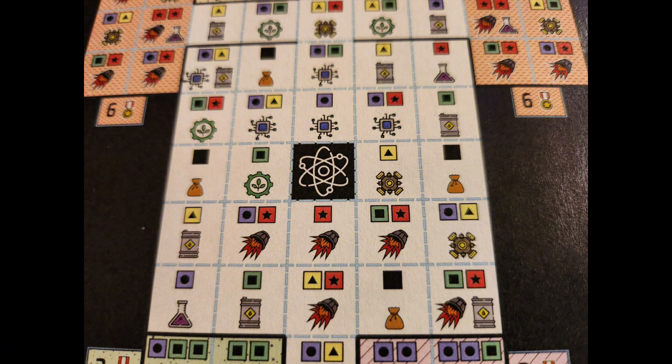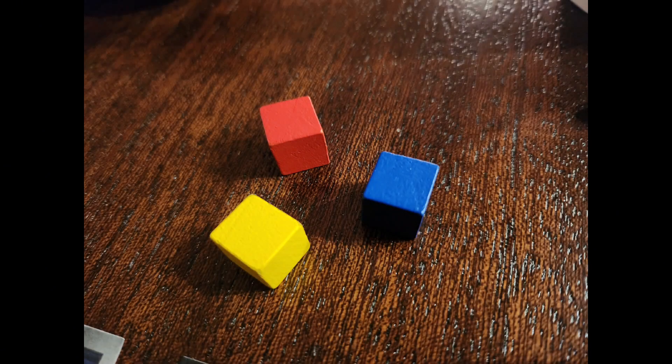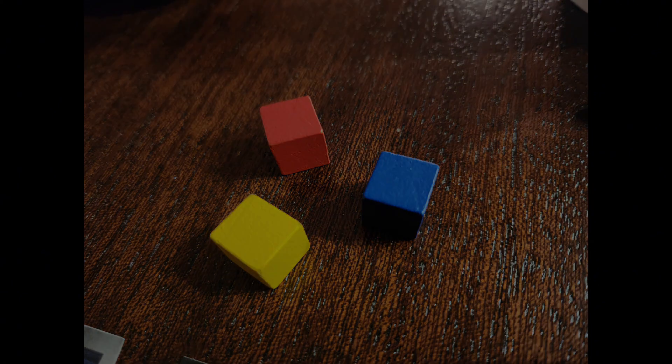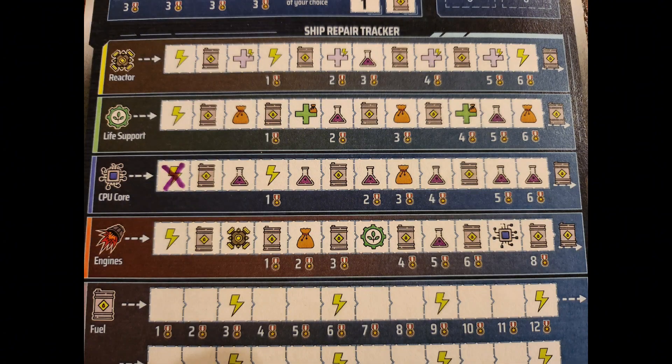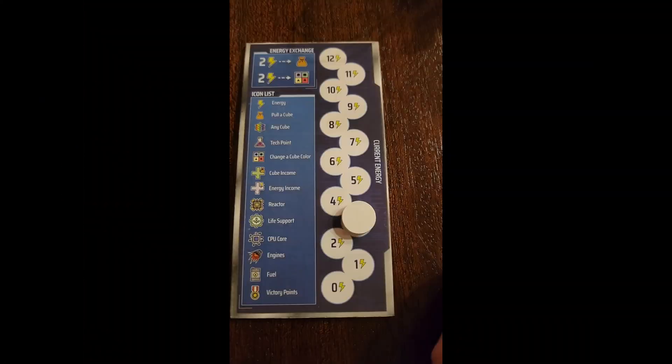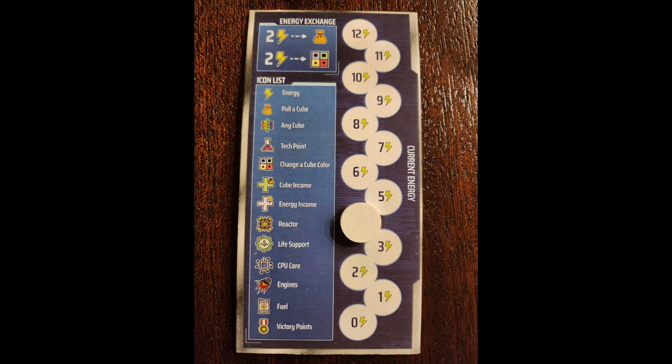Regardless of what spaceship you start with, everyone will start from the reactor core, which is the black starting square at the center of their spaceship. Whenever you make a repair, immediately gain the benefit at the bottom of that square. For example, if I wanted to use a blue cube to make a repair, I would put the cube in the spent cubes area on my score sheet, cross off the square that costs a single blue cube directly above my reactor core, which lets me do a free repair to my CPU core. I'll come over to my ship repair tracker and cross off the first box on the left of the CPU core row, then take the immediate benefit — which is an energy — and move my energy tracker from three up to four. If you ever forget what an icon means, there is a handy icon list on the left side of the energy tracker.